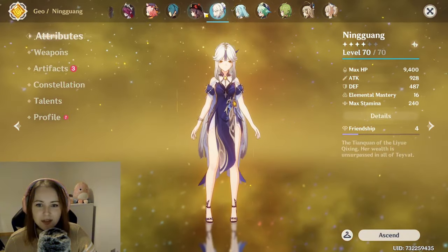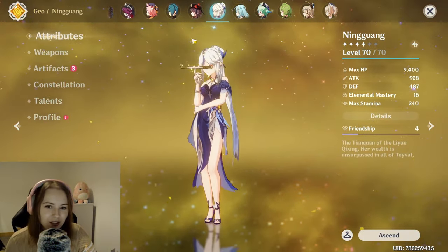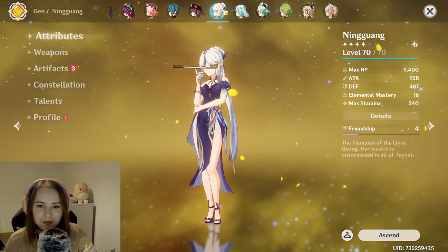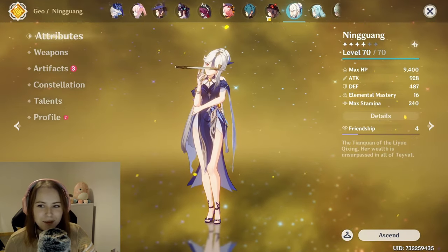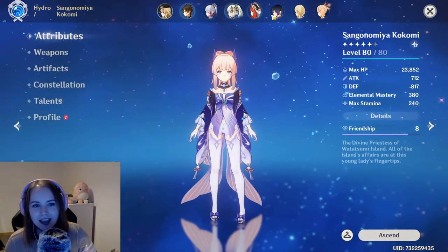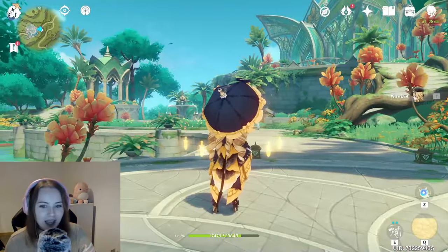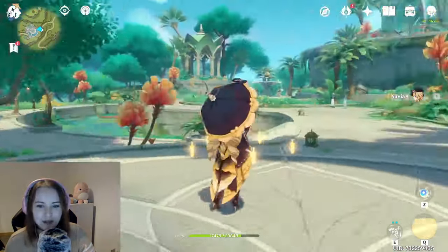I've got Ningguang — I've got the beautiful outfit on her. I love her but I don't play her. And I think that's pretty much it for my actual characters and builds.